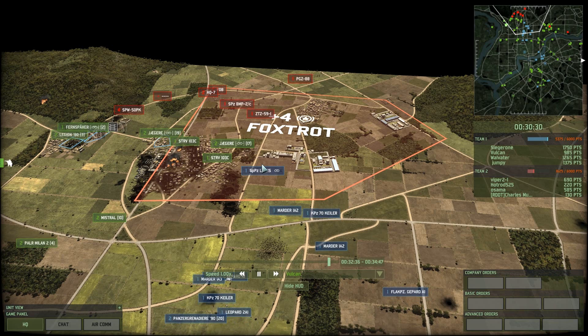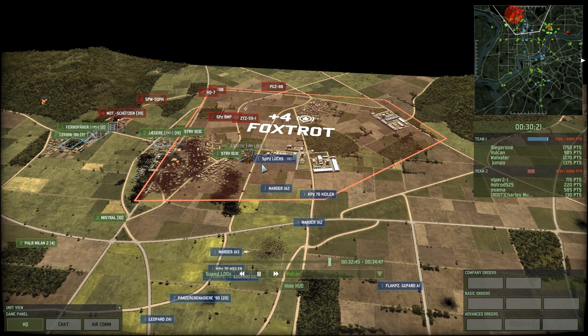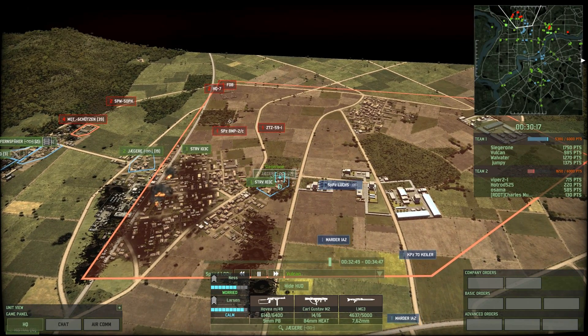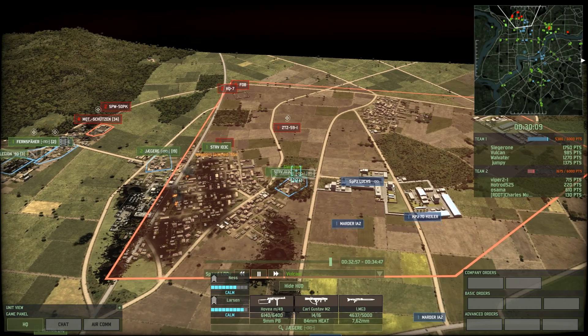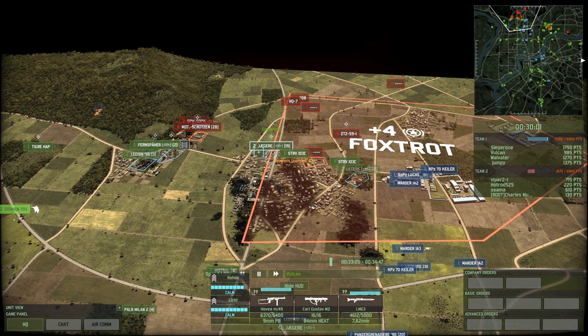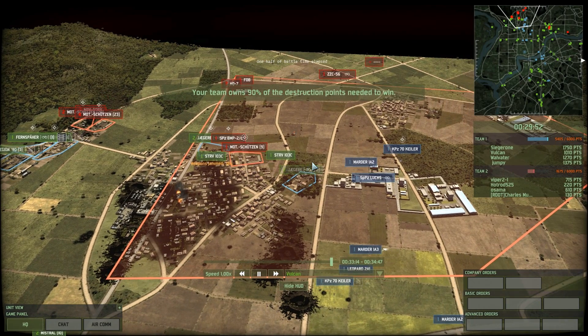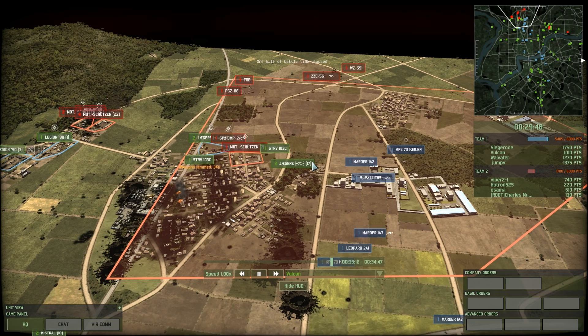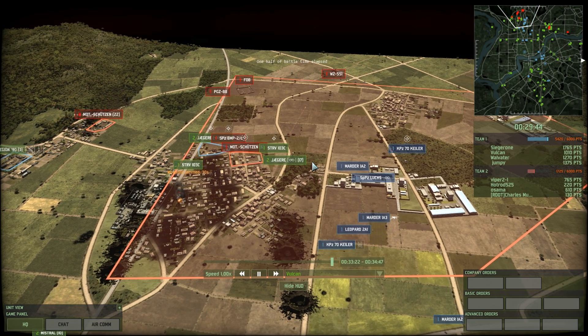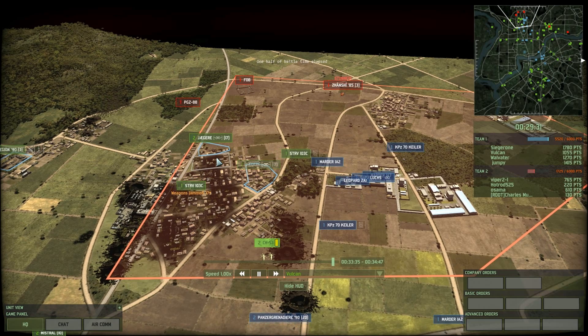At this point we are 5,375 points to the enemy's 1,625. I'm actually incredibly happy that the enemy didn't all surrender — this is still only two players against us, Osama and Viper 2-1, and I must commend them for fighting as long as they did. Unfortunately Sieger 1's push at the start really set the tone, and his disruption — killing the CV in Hotel — put us in a commanding position to win. So although a lot of you will complain this was a rollover or we were playing against noobs, in fact a little strategy at the beginning of the game can cause the rest of the game to steamroll, which is exactly what happened here.